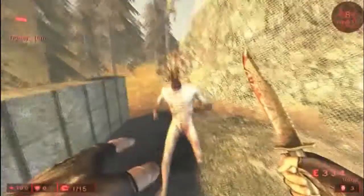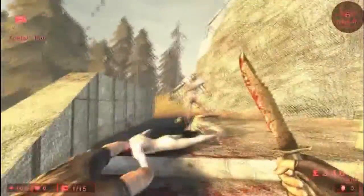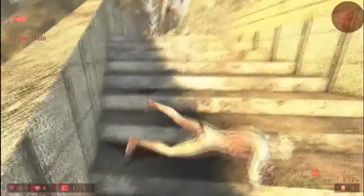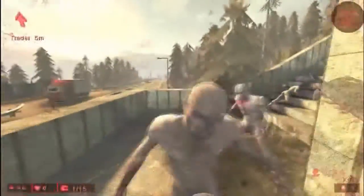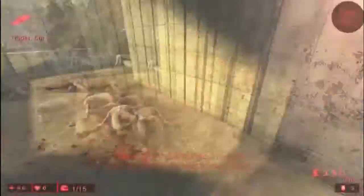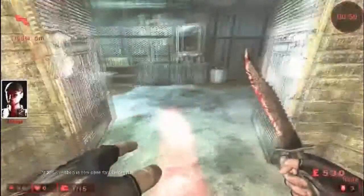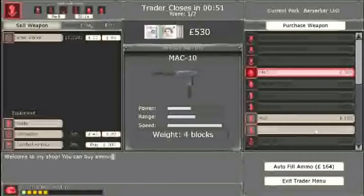You can chop their heads off and different body parts. Like if I hit that leg enough — there we go. I'm just using the knife because we haven't really got a problem with them. There are two left now, then one left, and each round a trader will open and sell you different guns — like a submachine gun.